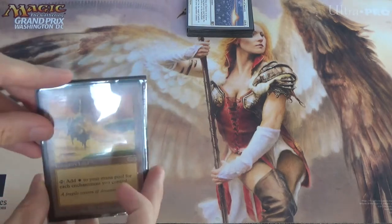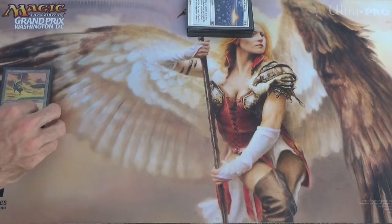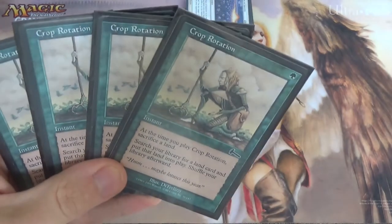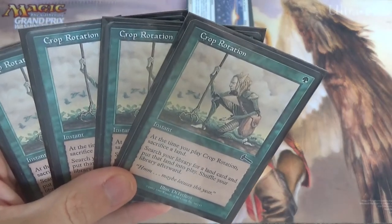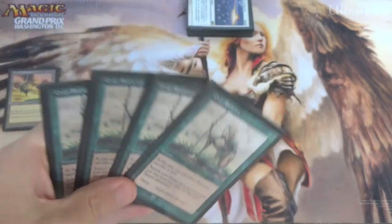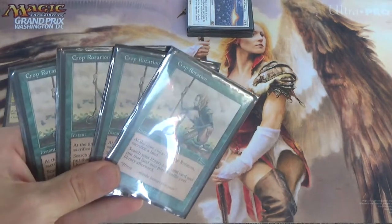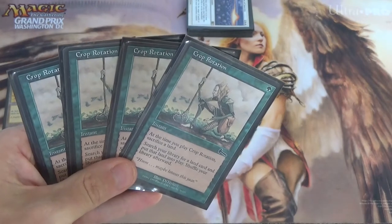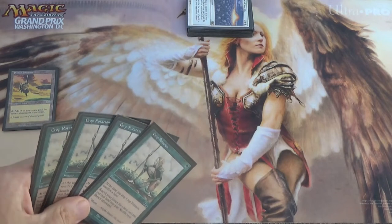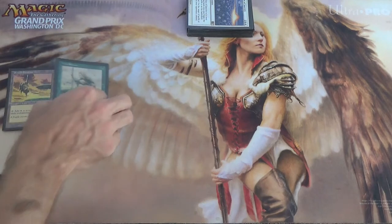Serra's Sanctum is so important that we're running 8 copies. The other 4 are via Crop Rotation — a 1-mana instant where you sacrifice a land, search your library for a land card, and put it directly into play untapped. What we're getting with it is Serra's Sanctum. Theoretically we could sideboard Bazaar of Baghdad or Karakas, but that's not what we're doing.